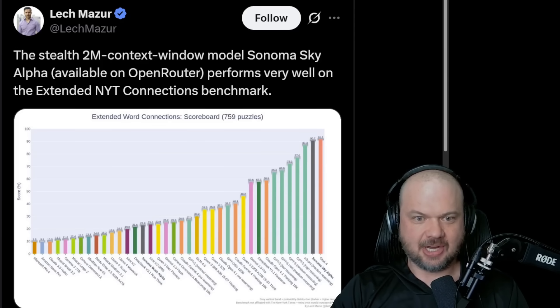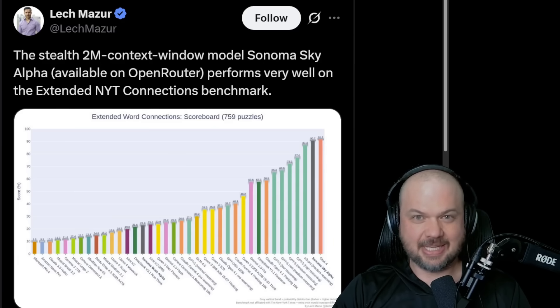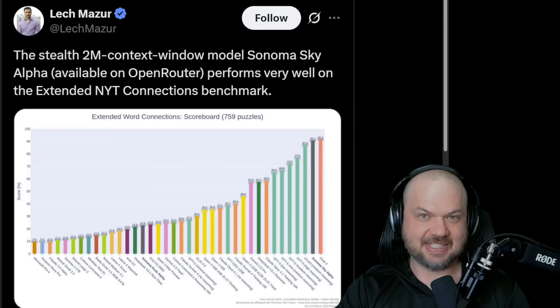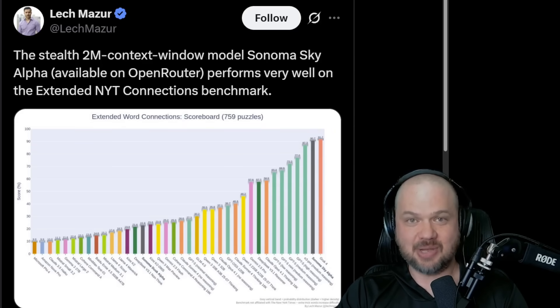There's a new stealth model that appeared on Open Router called Sonoma Sky Alpha. Here's what you need to know. Number one, it's a 2 million context window model — the biggest one yet out of all the frontier labs. Google Gemini 2.5 Pro was 1 million, GPT-4.1 had 1 million within some special use cases, and GPT-5 is 256,000. But this one is 2 million, and it does very well on the extended NYT Connections benchmark, apparently.